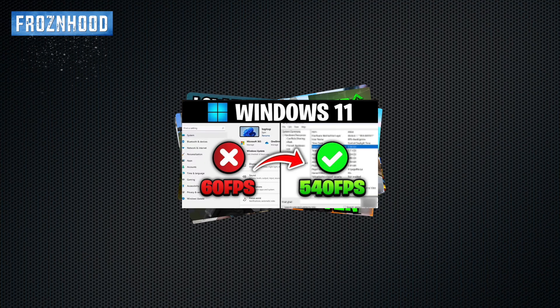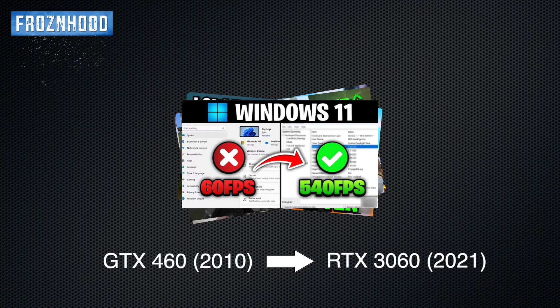As I mentioned in my previous video, and I will probably repeat this every time: if your PC currently runs a game with 30 FPS, there is nothing you can do to make it run with 300 FPS unless you drastically reduce the graphics settings and the resolution. Do you know what a 10 times difference in FPS means? This is roughly the difference between the performance of a GTX 460 video card from 2010 and an RTX 3060 released 11 years later.